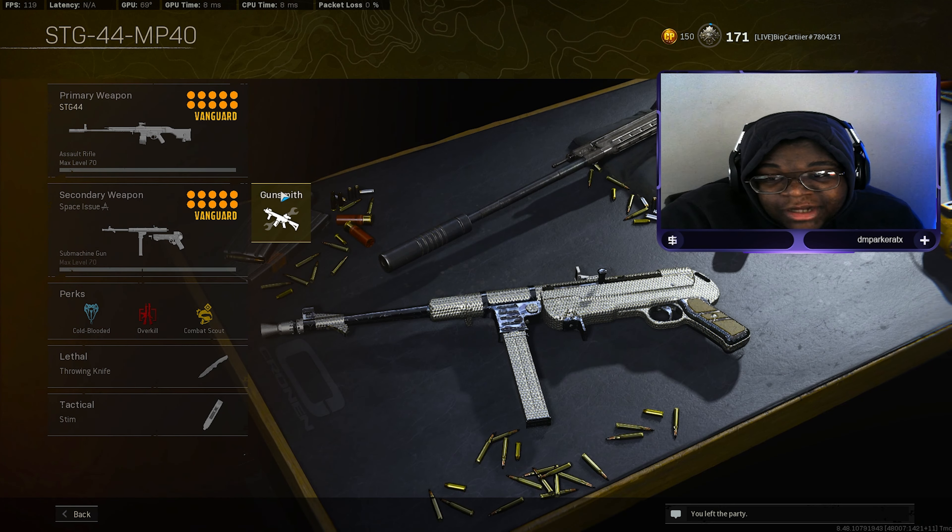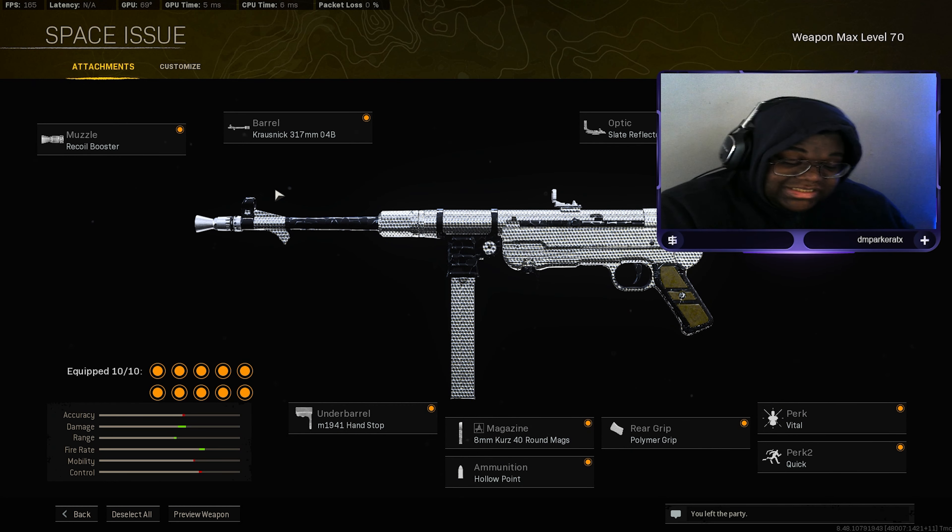Vital for increased torso damage — Vital really makes a difference on weapons like this. Add Fully Loaded and we're in the bag. Now this next one I want to talk about real quick.